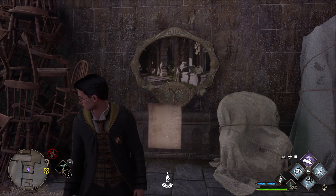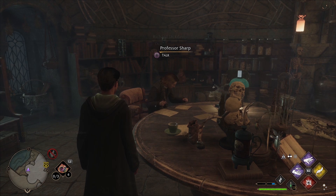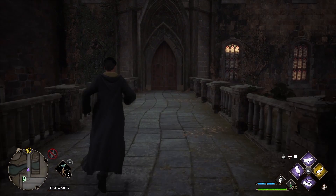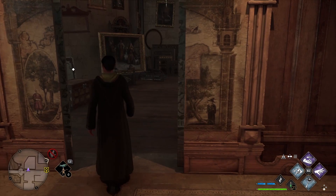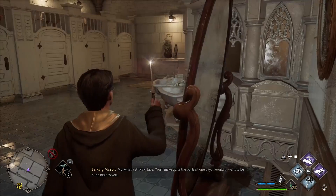Our next Moth Mirror puzzle location also begins in the Clock Tower Courtyard. However, this puzzle will require the Depulso spell in order to find. You can get Depulso from the quest Professor Sharpe's Assignments No. 1, which opens up after completing the main story quest Jackdaw's Rest. Once you've learned Depulso, teleport to the Clock Tower Courtyard. When you spawn in, turn around and head outside. Cross the stone bridge and head through the double doors. On your left, you will see a map with a gold button above it. Cast Depulso on the button to reveal a hidden area. Head inside and you'll find the Moth Mirror puzzle near the back on the left. To find the Moth, head out of the hidden room and turn left. Head down the stairs and turn left. Follow the hallway until you see the Witch's Restroom on the left — head inside to find the Moth immediately to your left. Guide the Moth back to the mirror — puzzle complete.